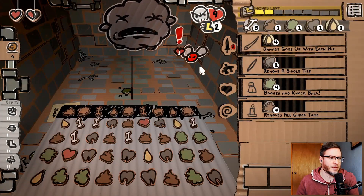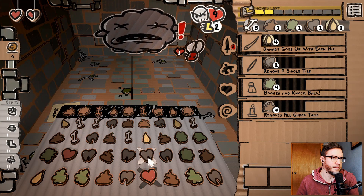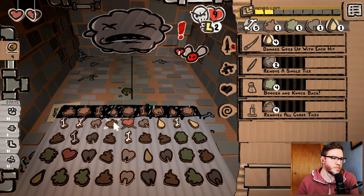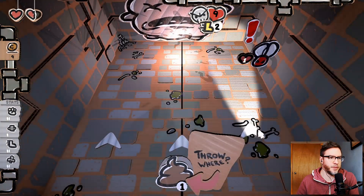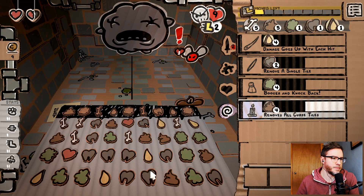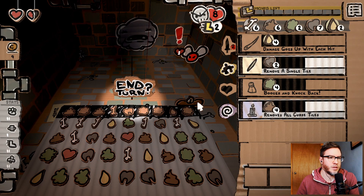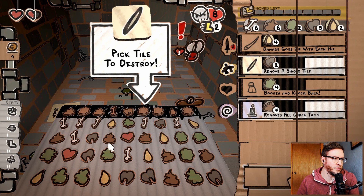Oh, I gotta up my game here. Shish kebabs. Like this — put some poop here and block this guy. Oh, and then I'm good to go. What can I remove? What should I remove?